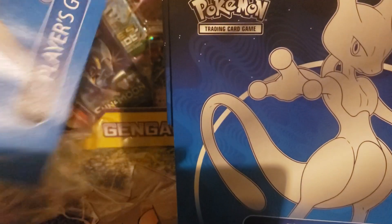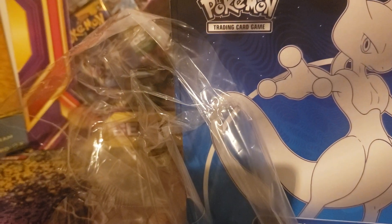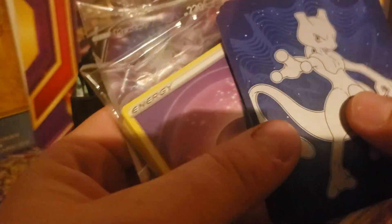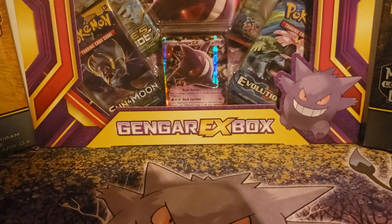We've got all the extra stuff like the player's guide, and there's a list of all the codes if you guys want the codes for Pokemon GO - they're all in here for the packs. So we literally just go through here and throw everything away. Somewhere in here is the code card - got more YouTube sleeves - and we got all the extra stuff. I don't care about this anymore. Here are the packs.